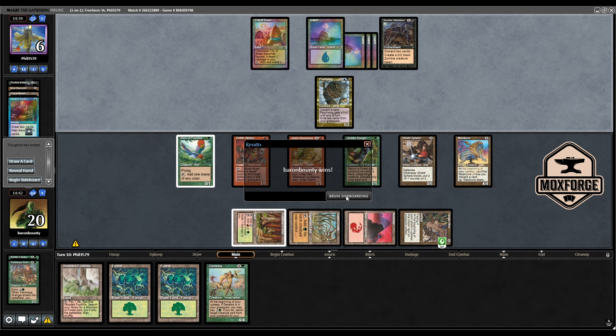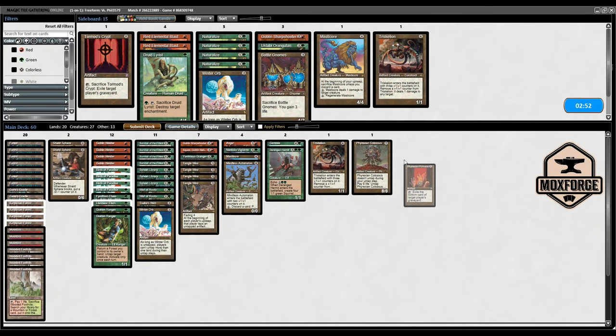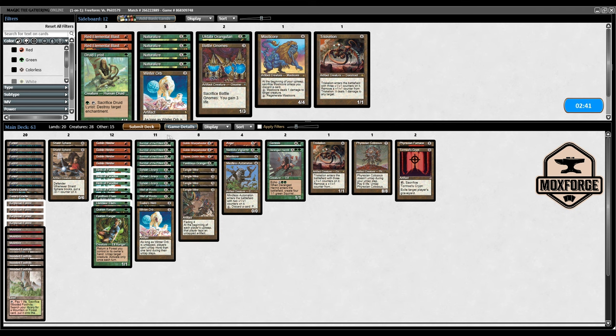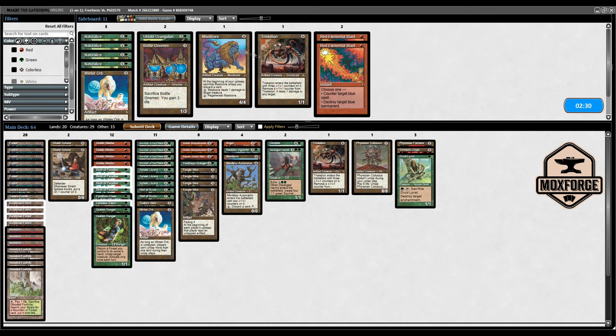It's funny how strong even the Tanglewire is on turn ten. Nice game. So let's take a look at my actual sideboard list. I think the Furnace is sweet, so is the Tormod's Crypt. Sharpshooter is fine. The Red Blast is fine. There was just Psychotog I was a bit scared of.